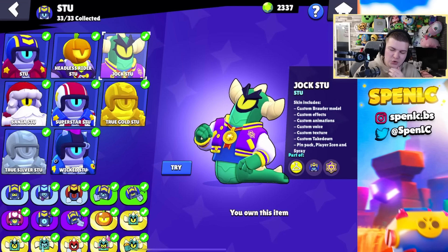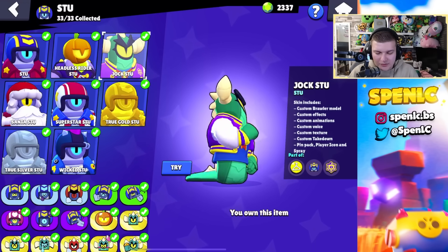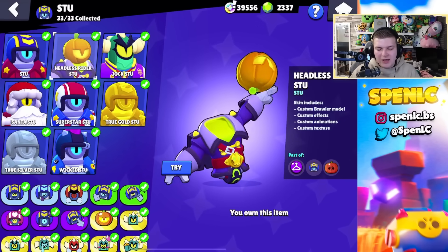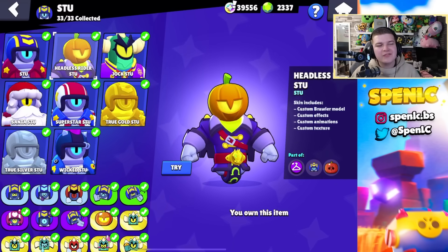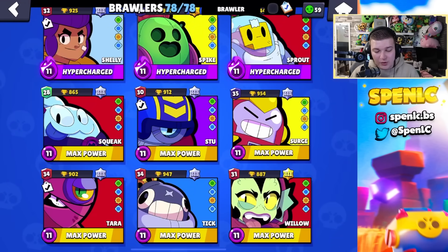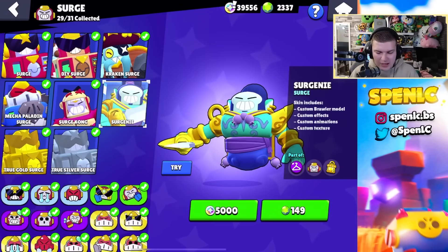With Stu's legendary skin, I think it's a cool skin — but I don't know if I'd say it's truly legendary status. I'm interested to hear your opinions about it. I prefer Headless Rider Stu — another iconic skin in Brawl Stars. When I see this skin it just perfectly fits him. Santa Stu is fire as well, but Headless Rider Stu is better than the legendary one in my opinion — it just looks so much cleaner.